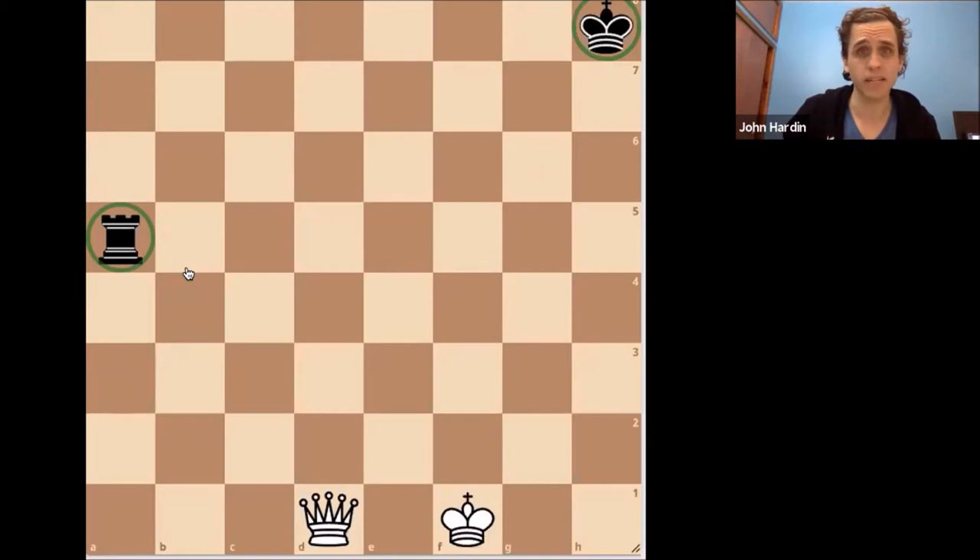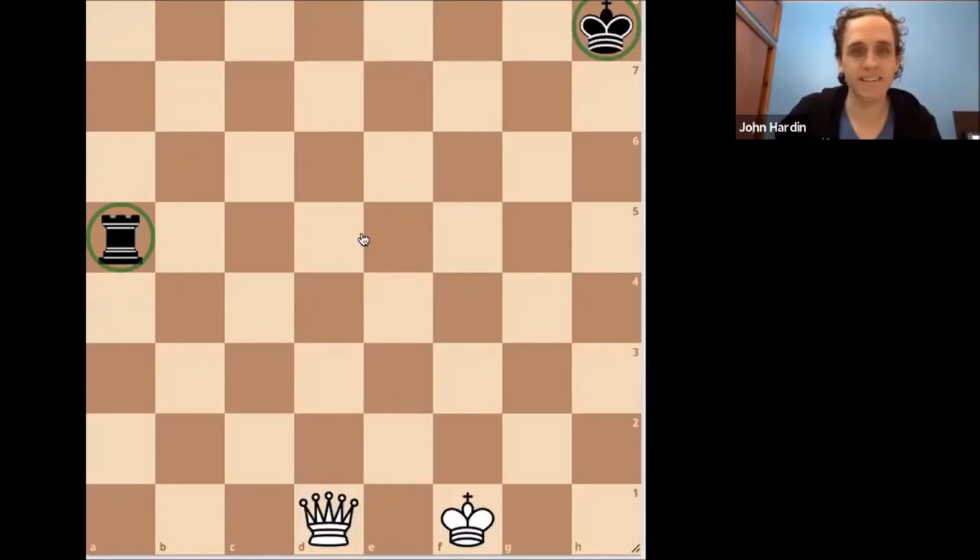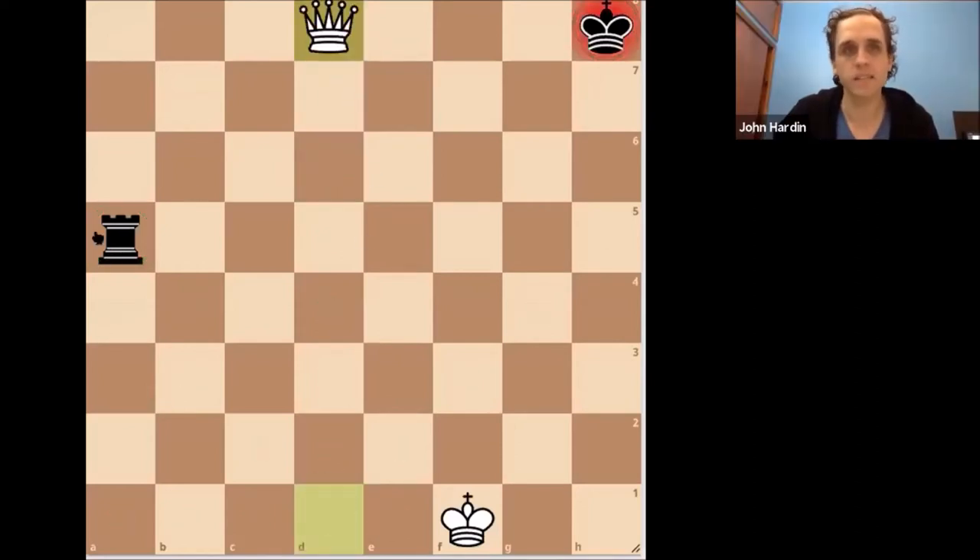The second most common target is the king. The king is always a point of vulnerability because when it's attacked, you have to move it. We have a simple pattern here: a loose rook on a5, the king on h8. Brian, why don't you lead us off — what does white play here? Queen d8. Thank you. We hit the king, we pick up the loose rook. Easy enough to understand.